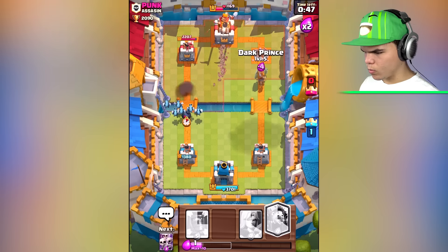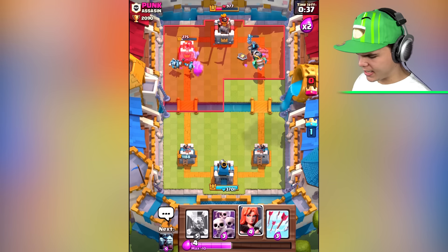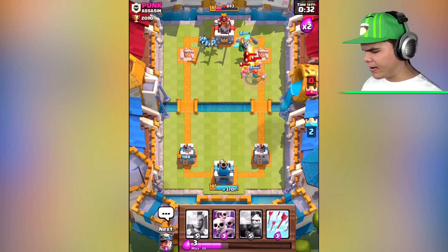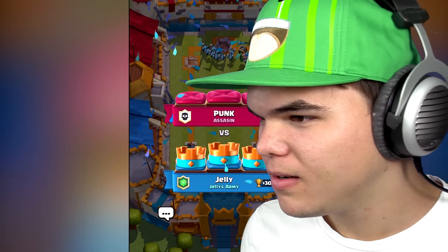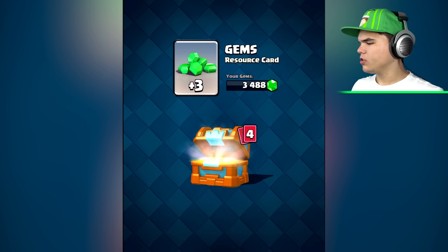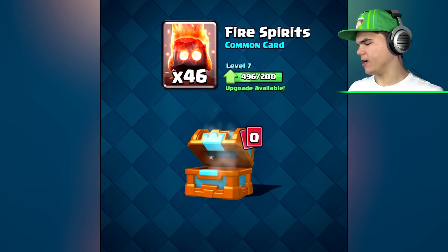He is not the smartest. We're going in full attack mode — he can take one of my towers, I don't care. Dark prince, inferno dragon — there we go, 30 seconds left, I got a second tower just like that! He's not concentrating — we got him big time! He just got wrecked! We can open a crown chest now. Gold, gems, spear goblins, bomber, three musketeers, and fire spirits.